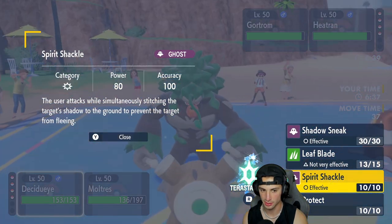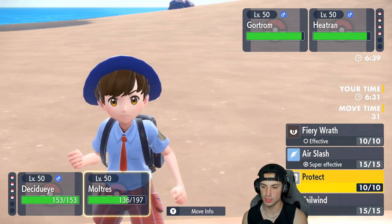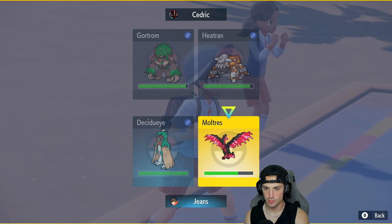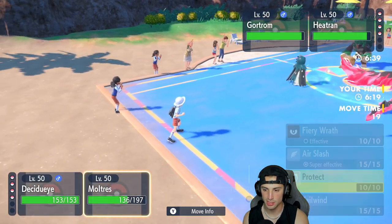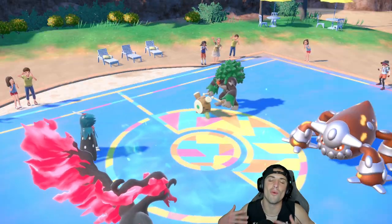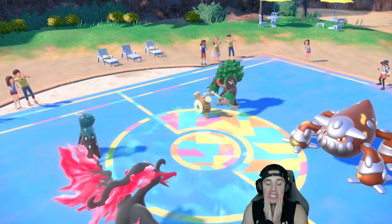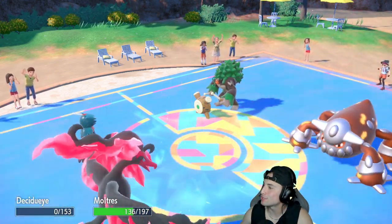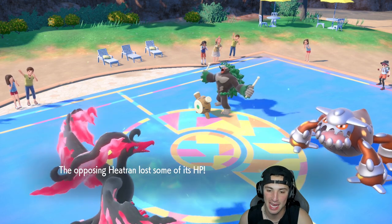Actually I'd rather target Heatran — Heatran is just such a threat. I'm going Spirit Shackle into Heatran and protecting Moltres. I forgot to re-select Tera after going back to Moltres' moves — it cancelled the Tera and now I'm losing my Decidueye. I wanted to Tera all along and now Decidueye just drops out like that. I hate this game — I really wanted Decidueye for a little longer; everything would have been great.